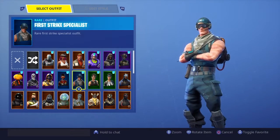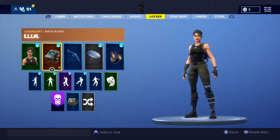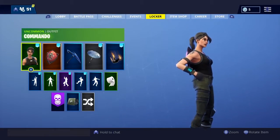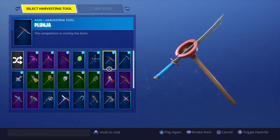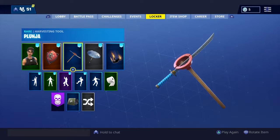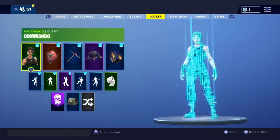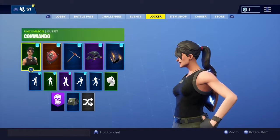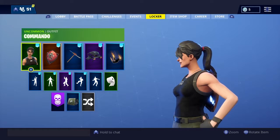Now, number one — my personal favorite — is the Commando. You guys want to go to the back bling and put on the Red Knight back bling; it's probably one of my favorites. The Commando with the Red Knight back bling — then you guys want to put on the Plunger pickaxe, which would look really good with it. Then go ahead and put on the High Octane glider, and any contrail you like.